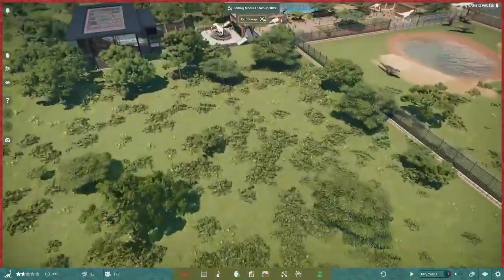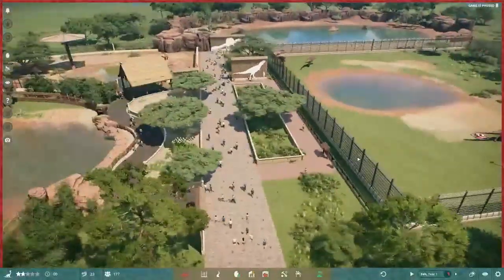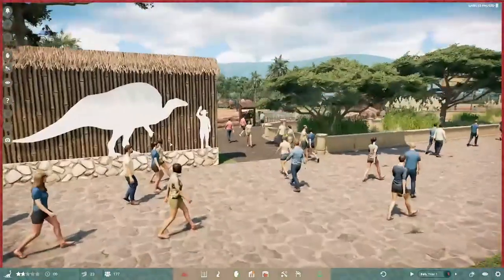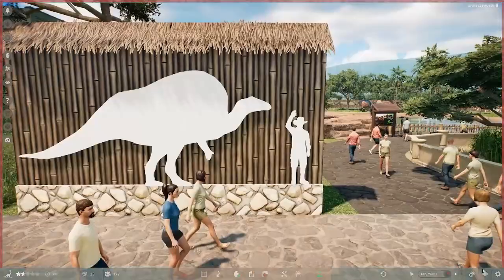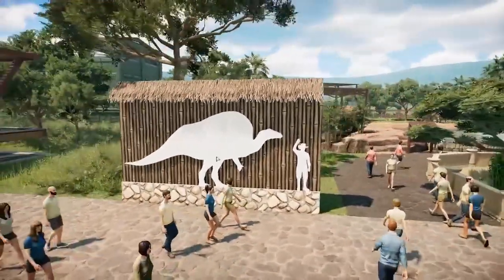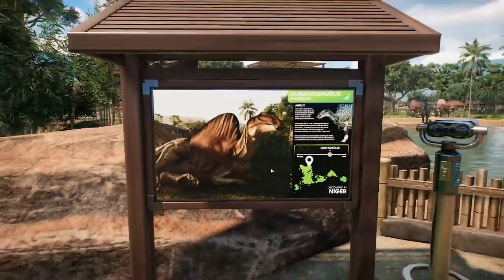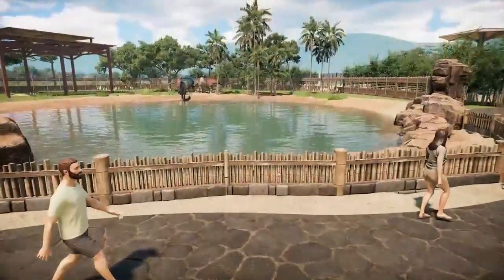Now let's look at the four new animals — I'll go from least to most anticipated. I made a quick little zoo that took about an hour. We also now have new signs for each animal and a sign for a zookeeper, which is handy for showing scale throughout the park.